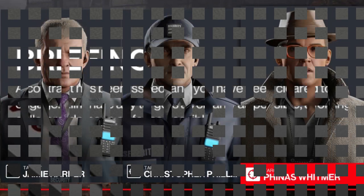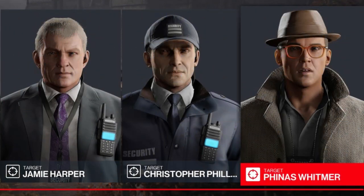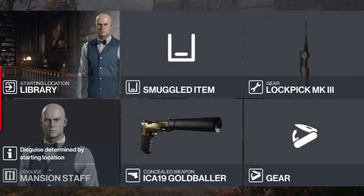On to our briefing — there isn't one — so we'll just say that our targets today have been rather naughty and need to be punished. We have three targets with no stipulations on how we dispatch them or what we wear. For today's challenge we'll be starting as the mansion staff, bringing our trusty lockpick and a silenced pistol.